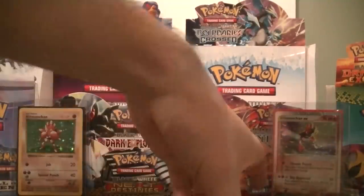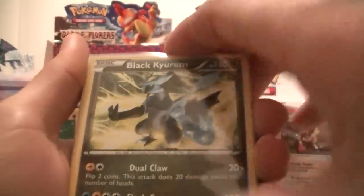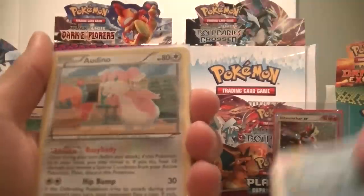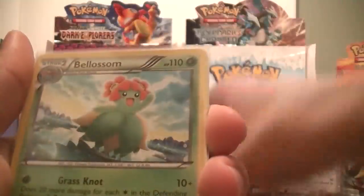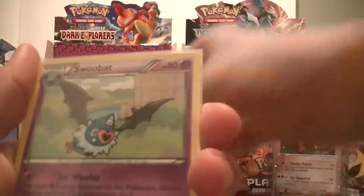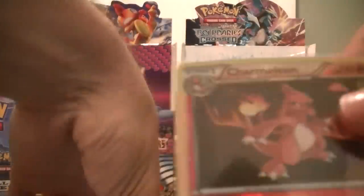And last but not least, my Boundaries Crossed rares and reverses for trade: Black Kyurem, Victini, Golduck, Audino, Toxicroak, Camerupt, Bellossom, Whimsicott, Jellicent, Swoobat, another Jellicent, and a Reverse Charmeleon.